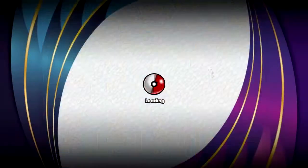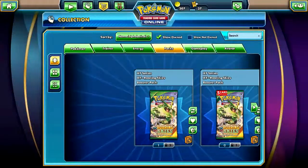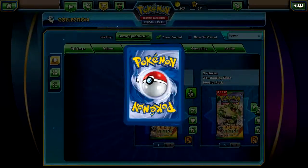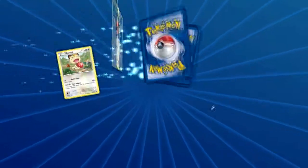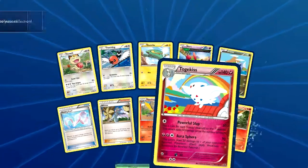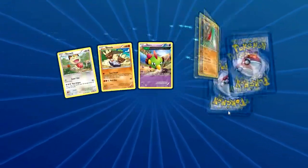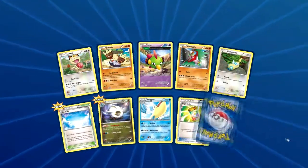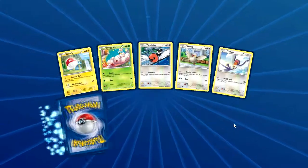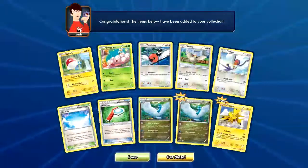So I just bought one of those — that's why I had so many Ancient Origins packs. Three Rung Chess. Another Victini, two Altarias, and Zapdos. Done.